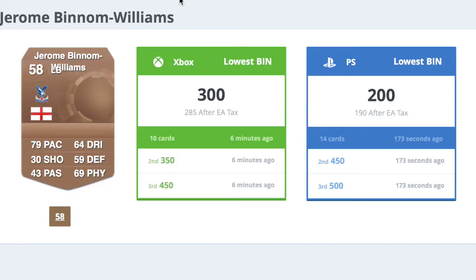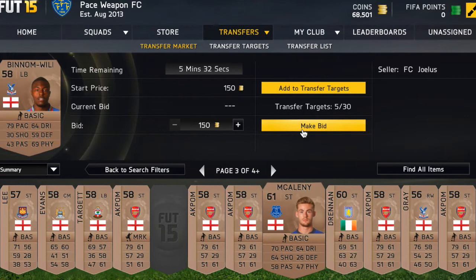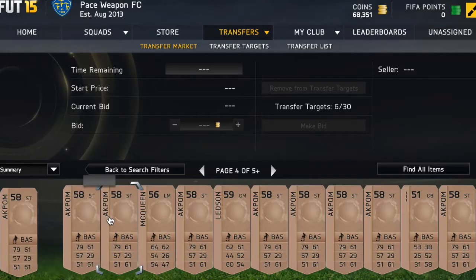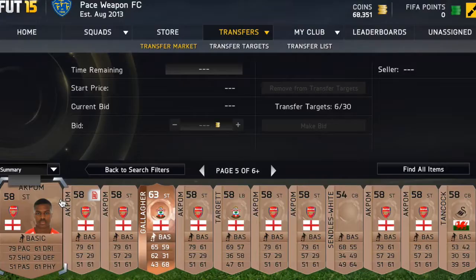Now this left back looks pretty good — 79 pace, 69 physical, and 59 defending. We're actually going to place a bid because he'll probably sell for about 300 coins. His buy now was 200. This method is really safe — if you can't sell the player you can just list him for 200 coins and he will sell overnight, that's for sure.